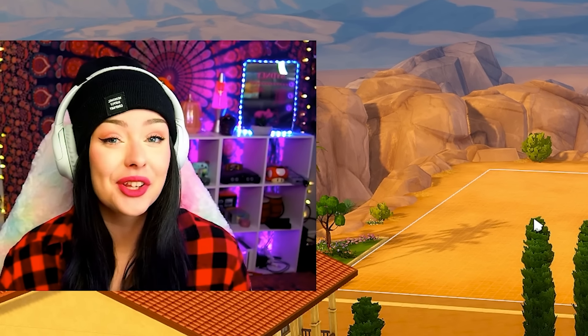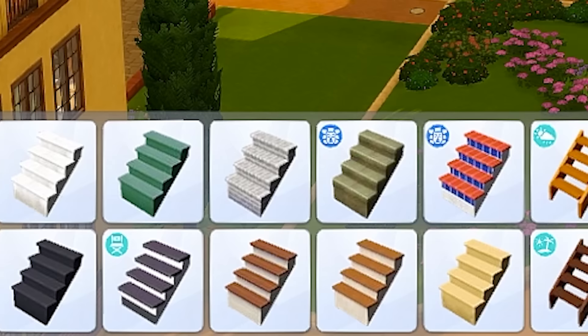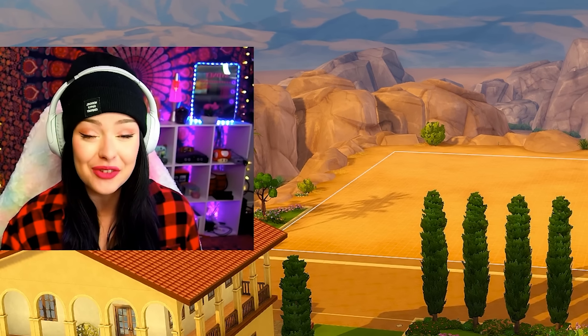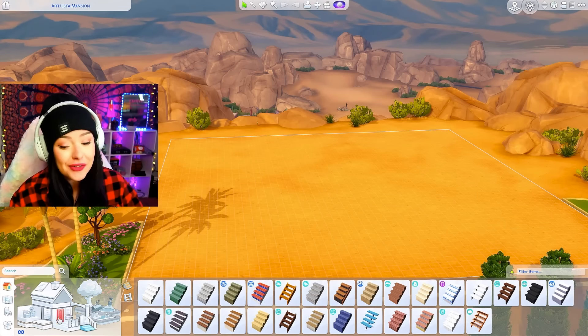One of the most annoying features to build with in The Sims 4 is stairs. There are 29 staircases in The Sims 4. What would it look like if I tried to build a house using every single one? We're gonna find out.